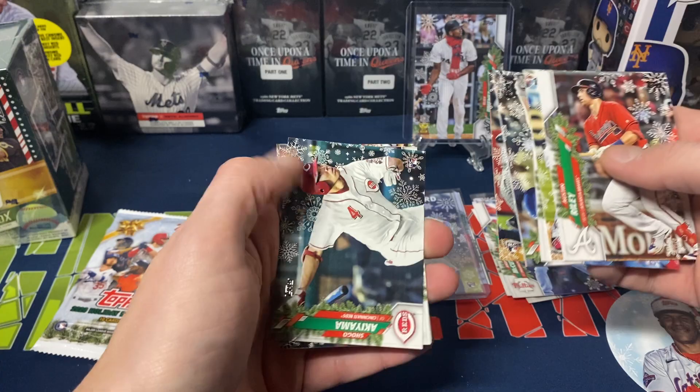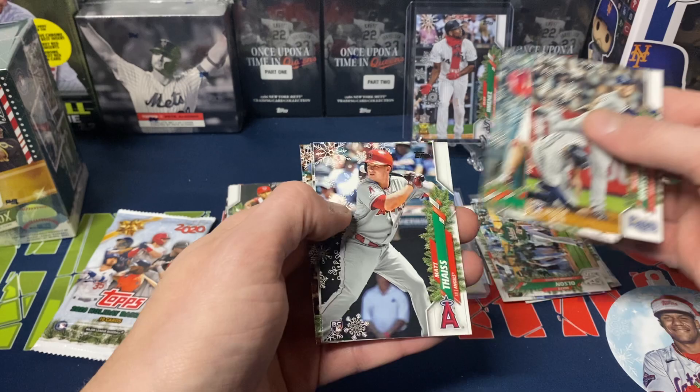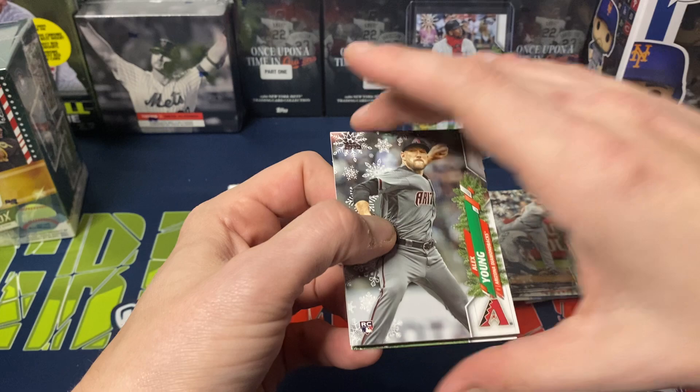Holiday baseball is always a favorite of mine. Austin Riley, Luis Arias, Tommy Edman, Ryan McBroom, Brassard, Shogo. Actually, we got Matt Olson behind that — it was sticking. That's a foil. Shogo, Matt Wisler, Robert Duggar, and Matt Carpenter. And last full pack — we still got the partial pack with the patch card, let's see if we get lucky.